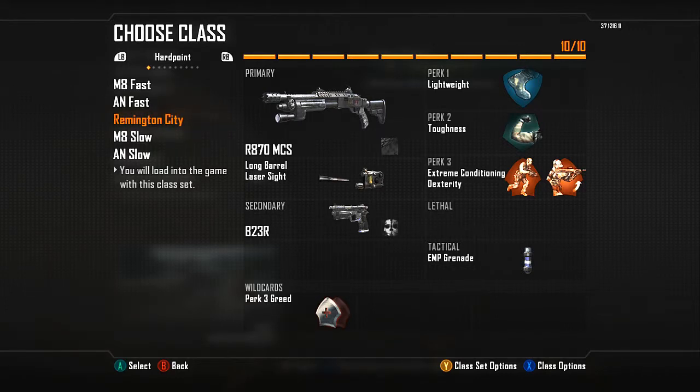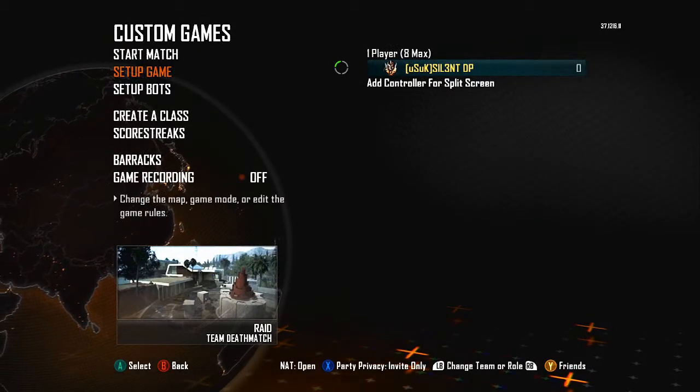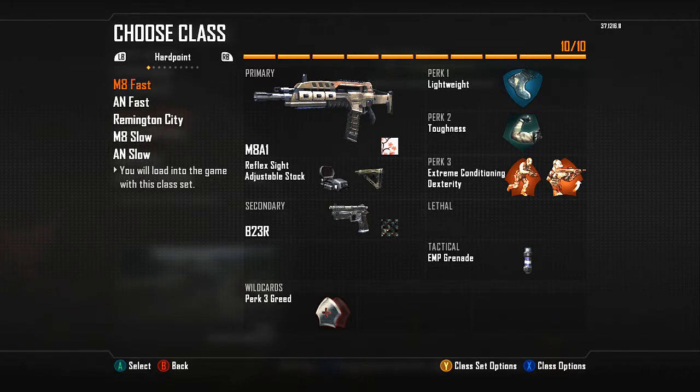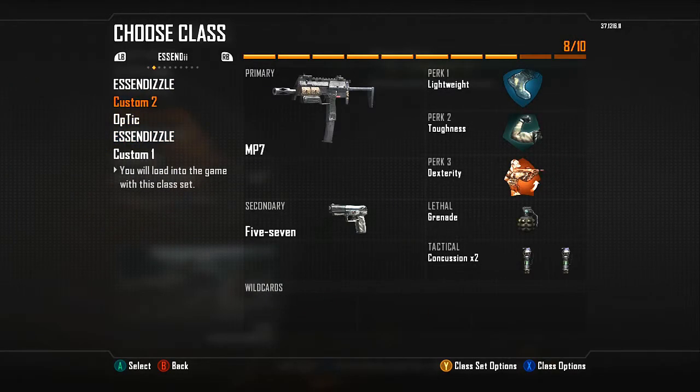The shotgun class is for maps like Express, or maps like Yemen — in that church, there's a really small room in the hill and I like to pull out the shotgun there. On Express, I also use the shotgun for the top control Hardpoint. League play used to have Express Hardpoint in rotation, but it's a DLC variant map so it was removed.